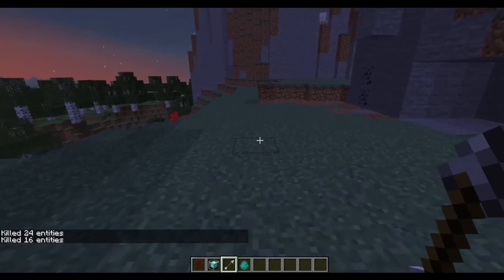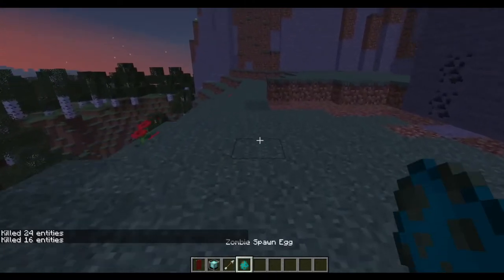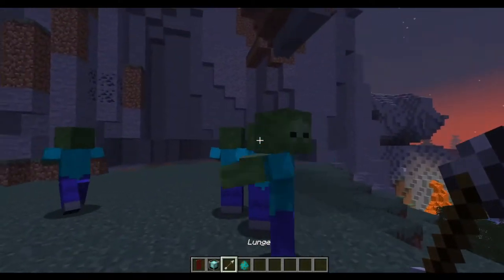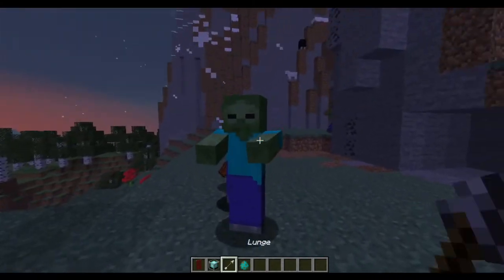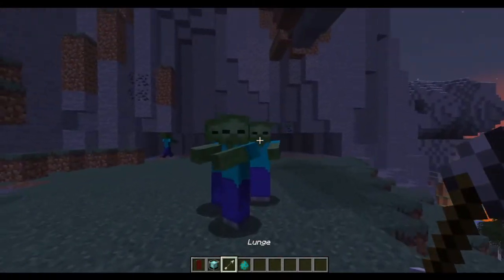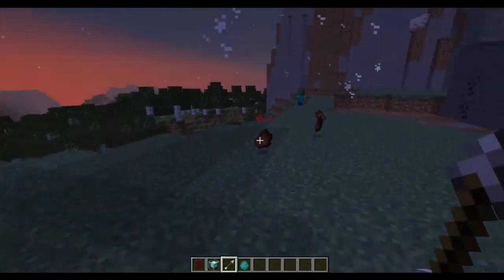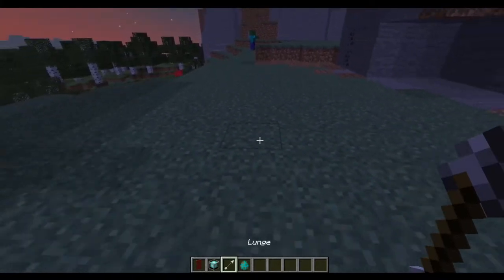And finally, we have the lunge, and the lunge is actually the most simple but probably the most effective one out of the three. What it does is it sends you in whatever direction you're looking at and then deals damage to whatever mob you hit. It deals about half the damage as the lightsaber throw, but it is a lot faster and quicker, so you can kill most mobs in one to two hits. Also, if you do it into the ground, you just get teleported back up.